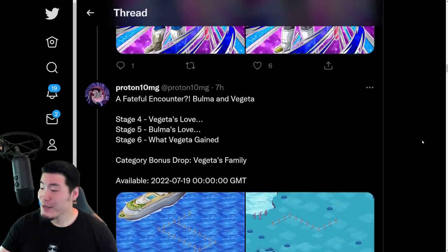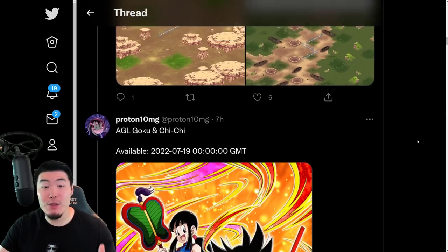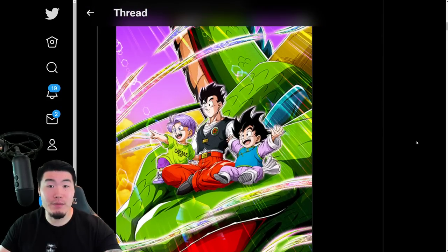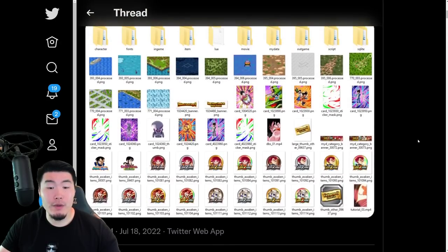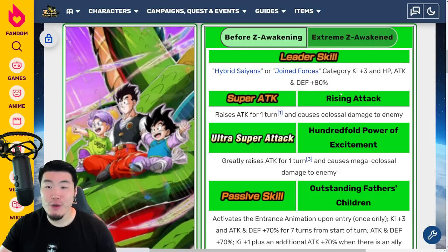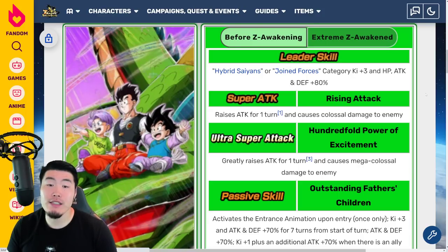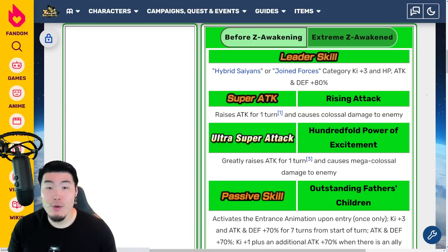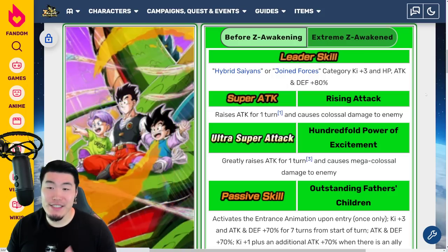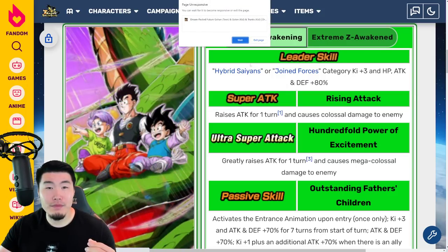So there you go, guys — that is the data download. And lastly, before I go, I will quickly go over the details of these free-to-play Dokkan Awakenings for those of you that are curious. Let's pop over to the Dokkan Wiki here. We're going to start with the LR Gohan, Goten, and Trunks. In this video, I will be going over the pre-EZA details, because that's what we're getting for Part 2. And then once Part 3 rolls around, we can talk about what they do with the EZAs when they get them.